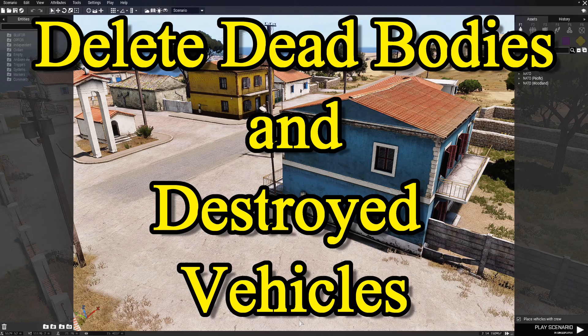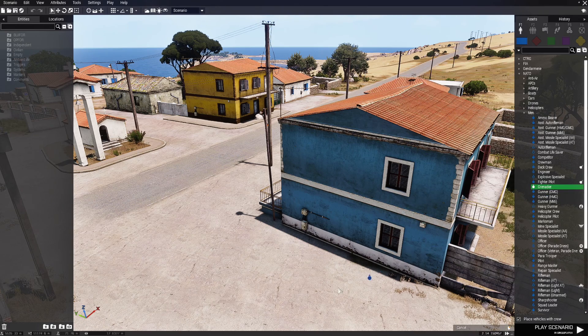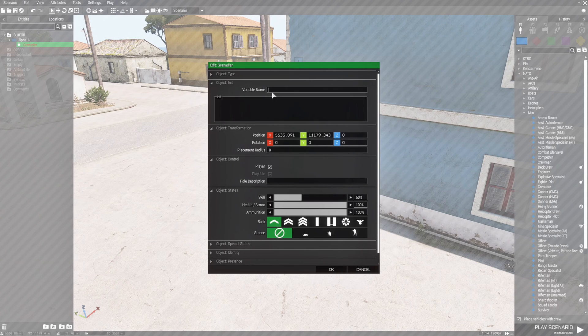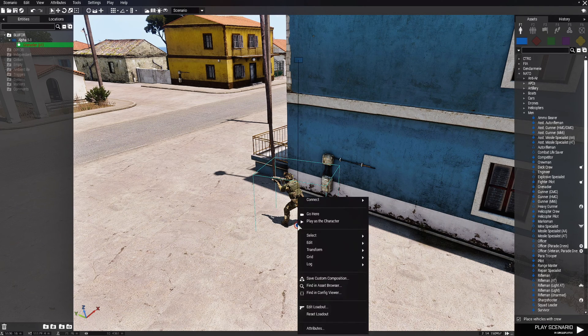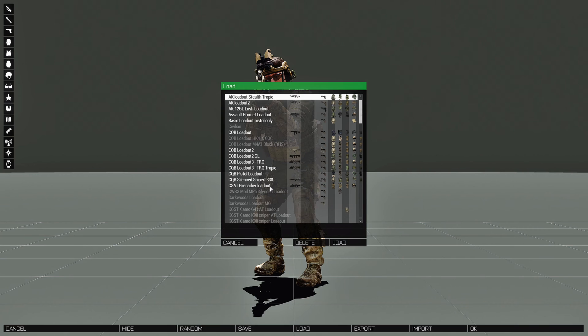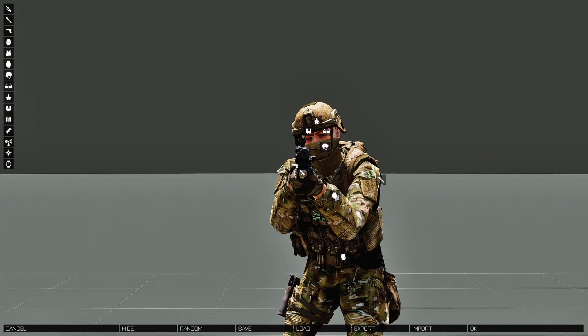We're going to start off by creating a little scenario. We're going to go to Blue 4, then to NATO, then to Men, and then down to Grenadier — this is going to be our player. We're going to edit the player, go to the variable name, and type in P1. We're going to right-click the unit and go down to Edit Loadout. I have a loadout set for this.